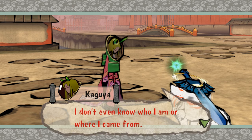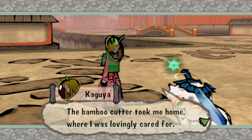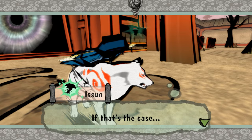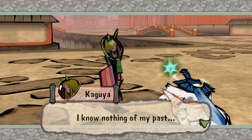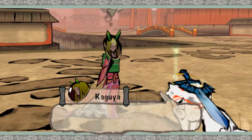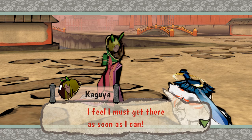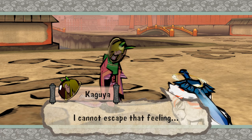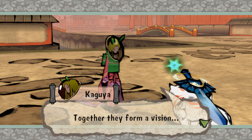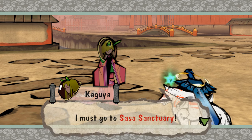I should say that she isn't biologically his granddaughter — his found family is absolutely valid family. I don't even know who I am or where I came from. I do recall one faint memory — a small dark room long ago. That's all I can think about now; I feel I must get there as soon as I can. Together they form a vision: I see a royal crest inscribed in earth amid a grove of bamboo. I must go to Sasa Sanctuary.